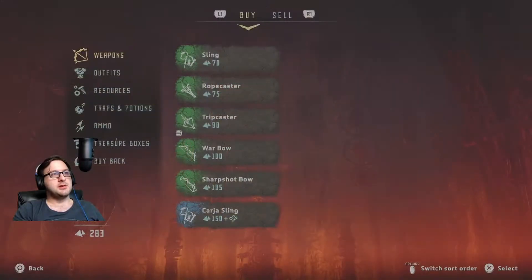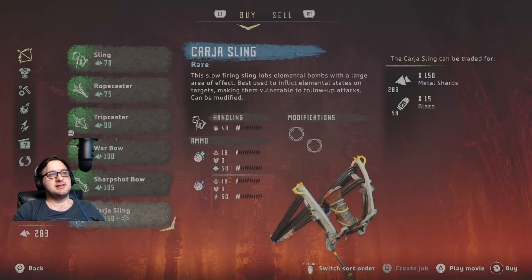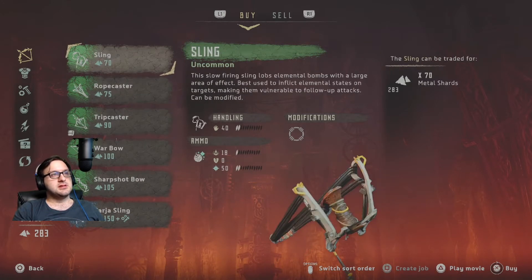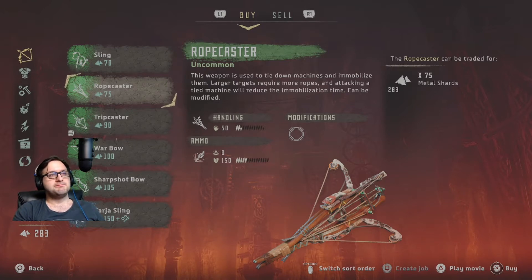Okay, we'll try this merchant. What have we got? What can you give me, dude? A sling. So we've got some different bows. What's a rope caster? This is used to tie down machines and immobilise them. Larger targets require more ropes. And attacking a tied machine will reduce the immobilisation time. So it's kind of like a troop caster but you put them down with a rope. Interesting.